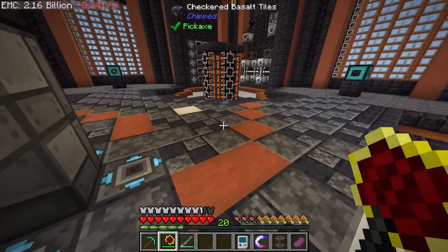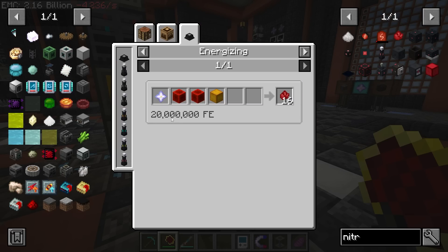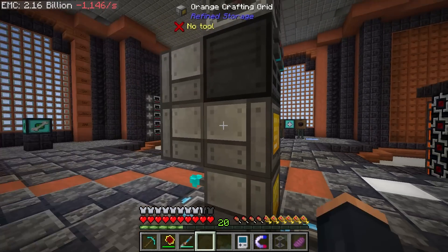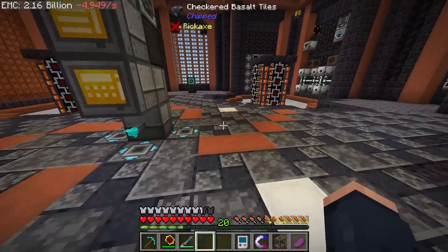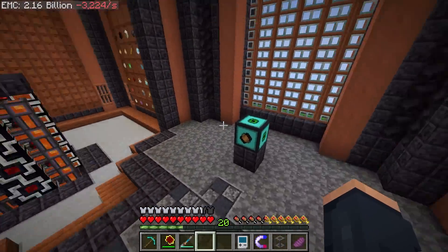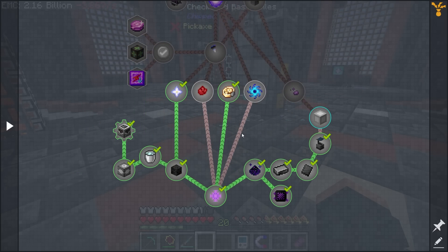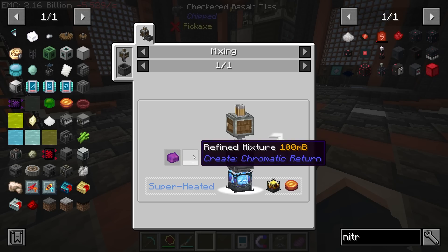One of the things I'm missing is the nitro — I have one being crafted right now. It needs about 20 million RF to produce, which isn't that bad, and you get 16 per craft including the nether star. I'll be getting the cables fully upgraded very soon to speed that up.